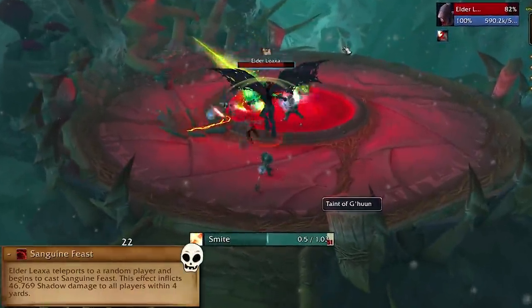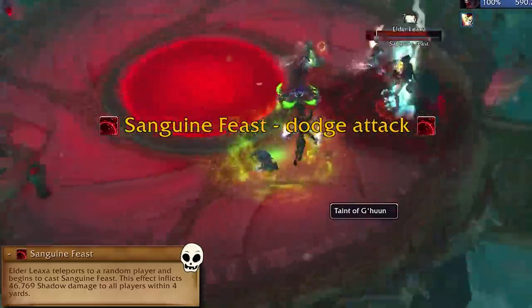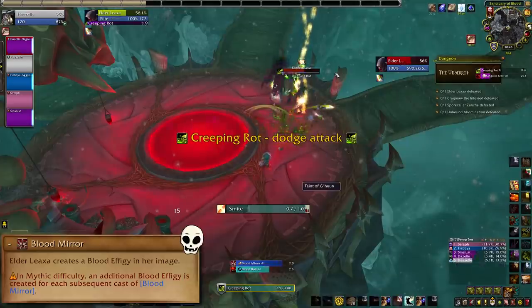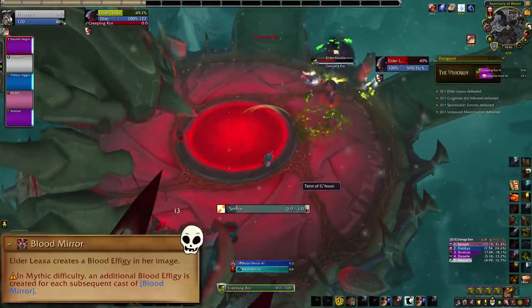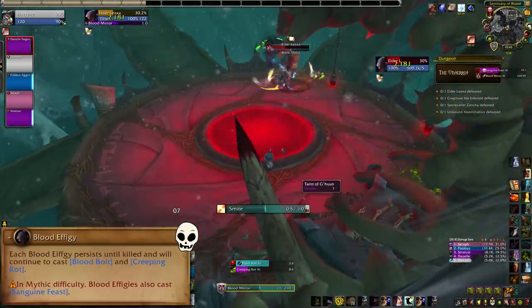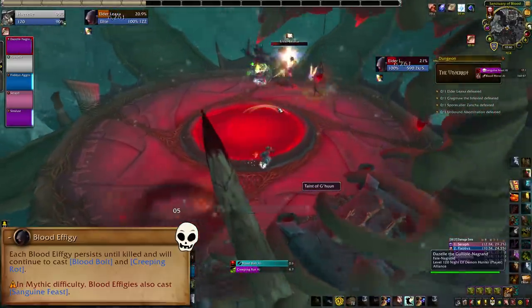On Heroic and Higher, she'll cast Sanguine Feast. She ports to a player and casts a 4-yard AOE which you want to get out of. Once you get into Mythic difficulty, each time she summons blood effigies, she'll summon one more than the time before. The effigies will also all start casting Sanguine Feast in addition to Blood Bolt and Creeping Rot, just in case you weren't having fun yet.